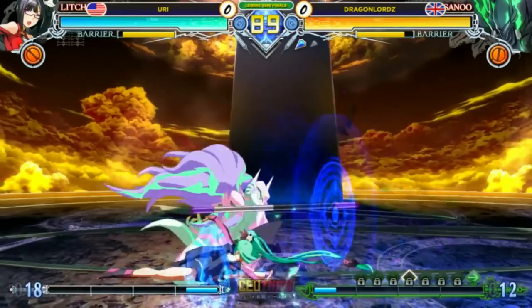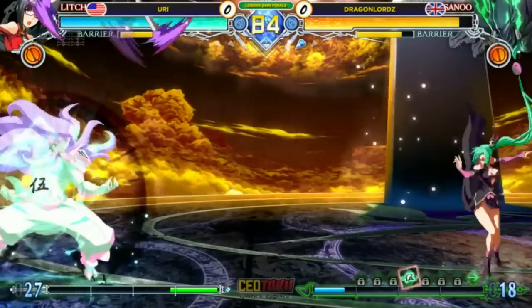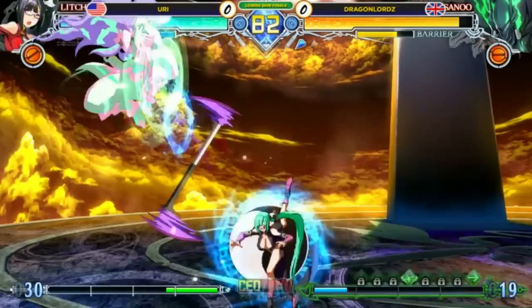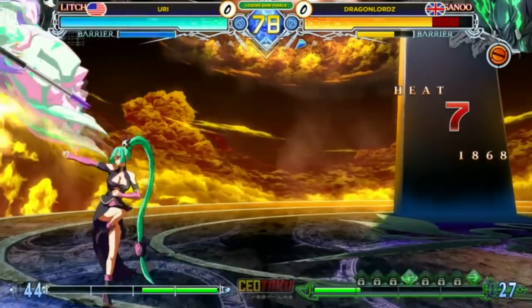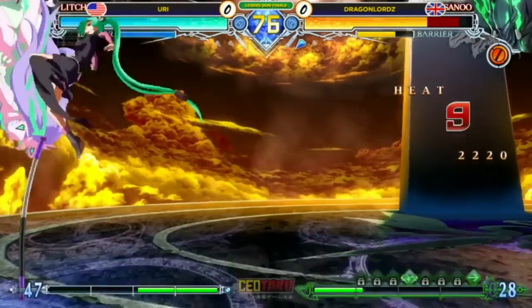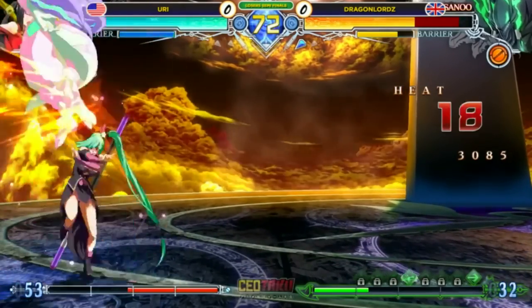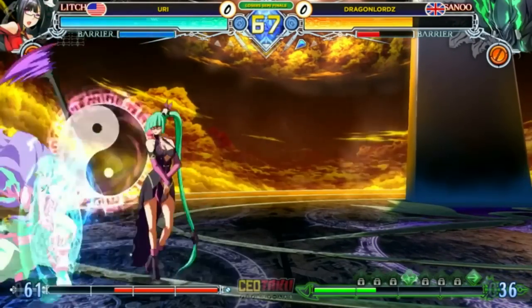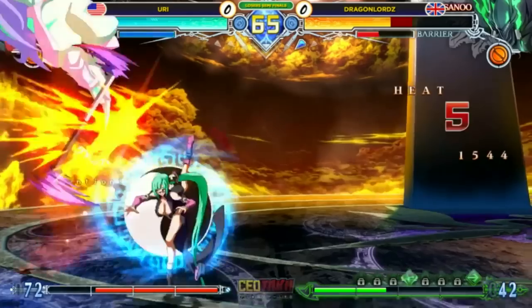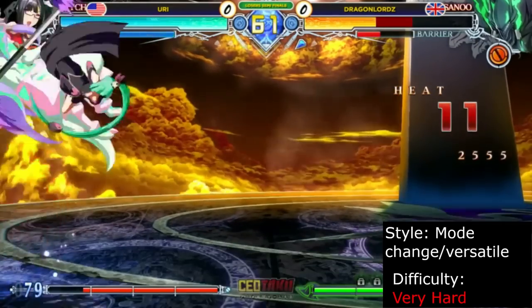Litchi is a mode change character who revolves around placing her staff. You can use it for keep away, rushdown, setups, offense, and defense. Staff stance has long range pokes and great defensive options, while staffless sacrifices range in exchange for speed and more mixup tools. Her raw versatility combined with her damage make her a serious threat. She's not easy to use, however, as Litchi players need to adjust their decisions and combos to the staff positioning at all times. Litchi is recommended for players who love managing two characters, versatility in their game plan, and high damage.